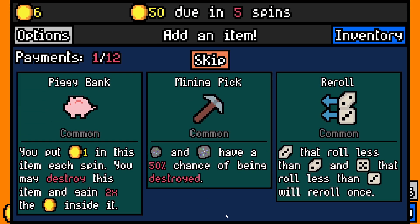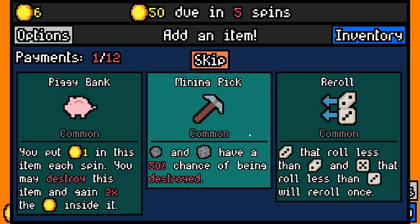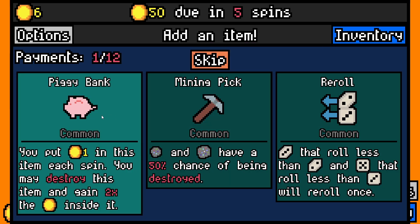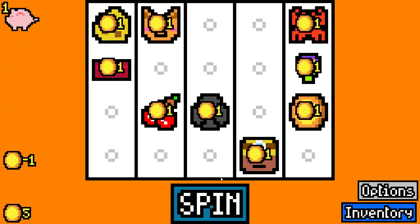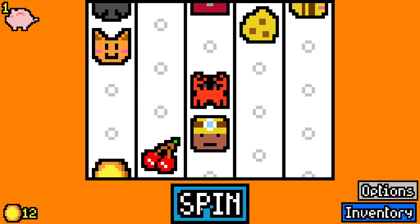The thief has a 30% chance to destroy an adjacent symbol, so it could destroy itself or the lockbox — but we're not going to take it. Piggy bank: you put 1 gold in each spin and may destroy it to gain 2 times the gold inside. That could save us later on. There's also a mining pick where ore has a 50% chance of being destroyed — but with our miner already destroying adjacent ore, let's go with the piggy bank. Adjacent flowers give 2 times more gold, and we've got 1 flower, so we'll take it.